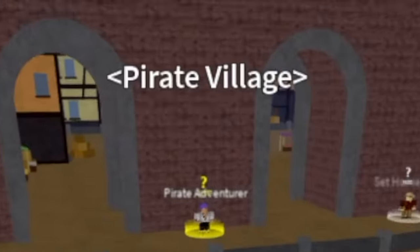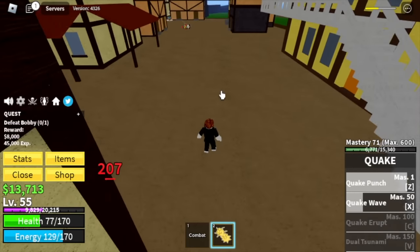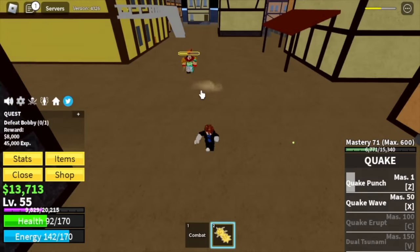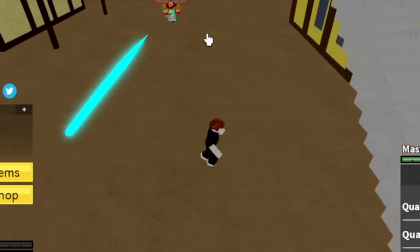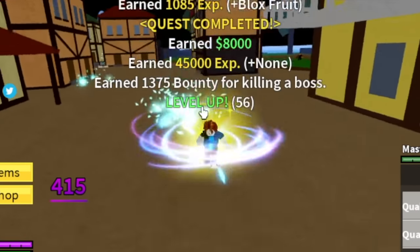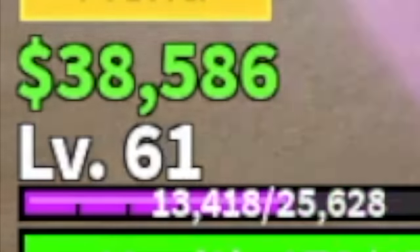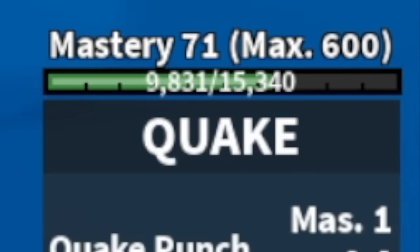Next up, the Pirate Village. We will just level up 5 times here with Bobby the Clown — do the server hop technique. Same strategy as with the Gally Pirates: wait for the attack, dodge to the side, use your skills. You only need to defeat him three times to reach level 61. Mastery check: you need 100 masteries to unlock the next skill, and we have 71.